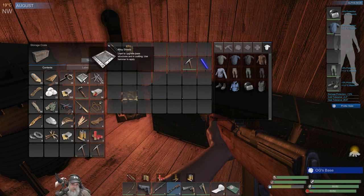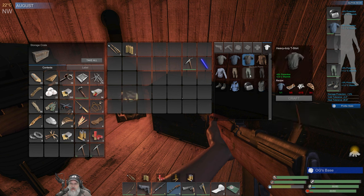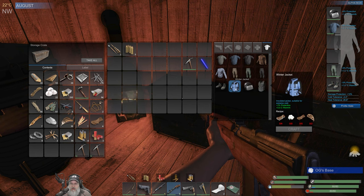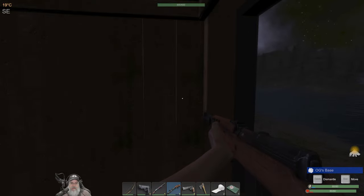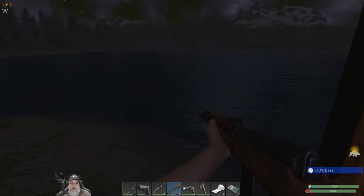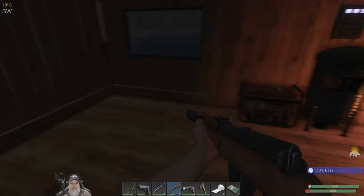We're really good on nails and really good on alloy sheets. In fact, we're going to need two of those for the combat vest. And then the other four we could actually start maybe upgrading our base to an armored base.